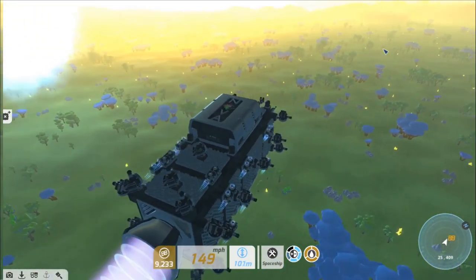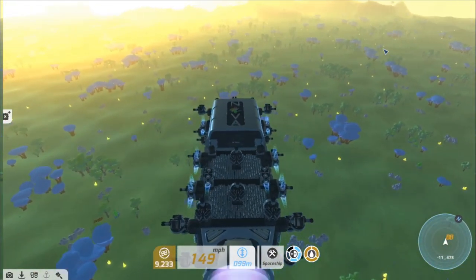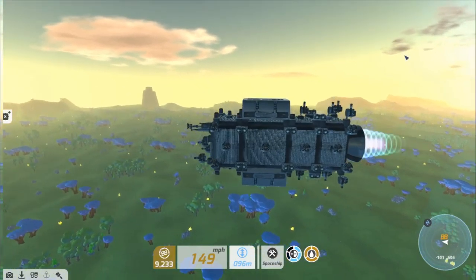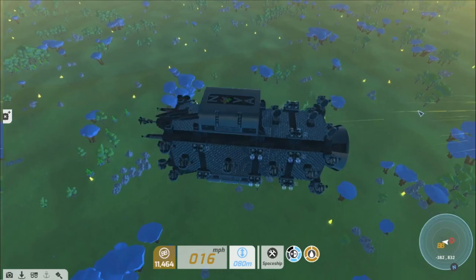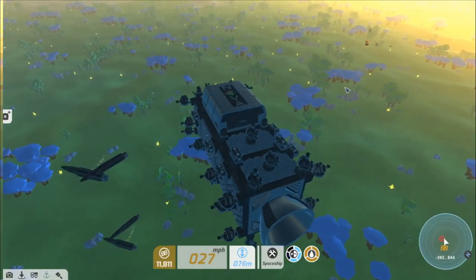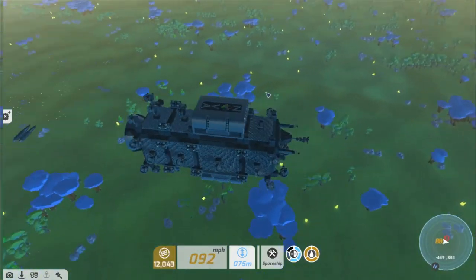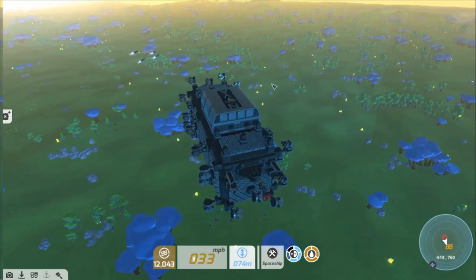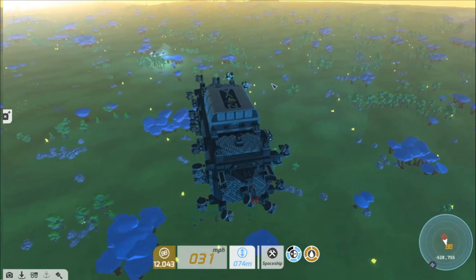DMS has released several block modules optimized for building huge spaceships. So instead of using thousands of individual blocks with thousands of colliders, this modpack provides you with massive individual building blocks, therefore decreasing collider and AP counts, which in turn relieves your computer from intensive calculations for big builds.